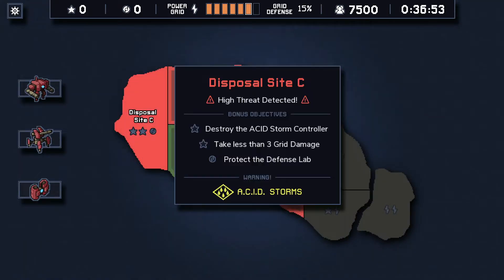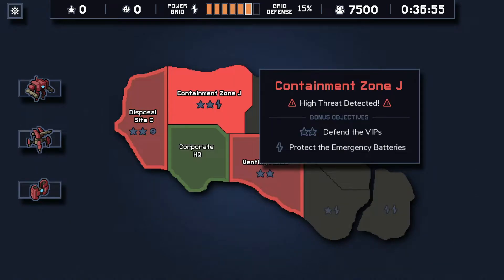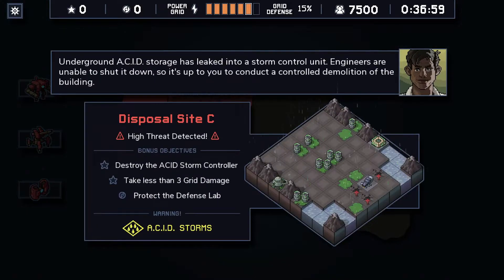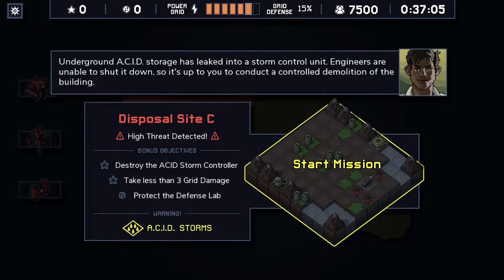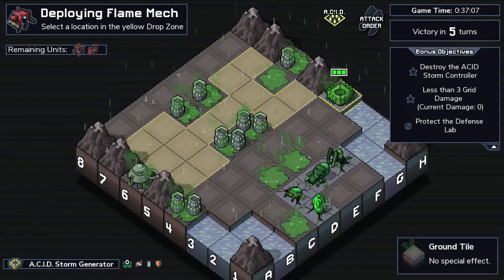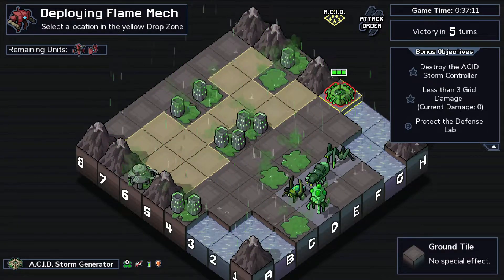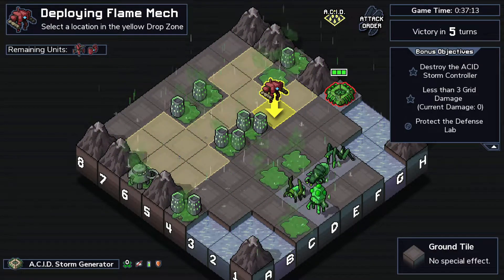We got two triple rewards right off the bat - one of them is a Reactor Core, so we'll definitely do this one first. Alright, destroy the Acid Storm controller, take less than three grid damage, and protect the Defense Lab. This doesn't seem so bad. I'm really hoping this thing can be set on fire - I'm pretty sure it can.